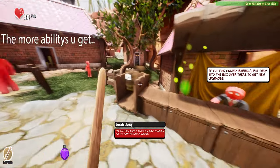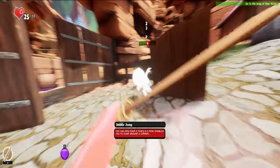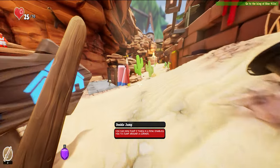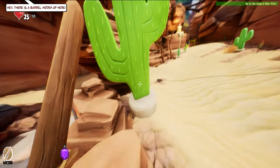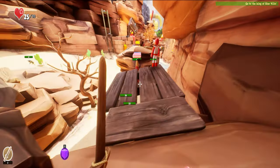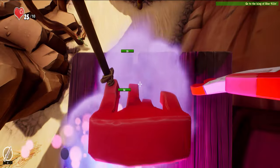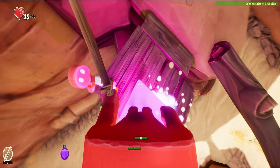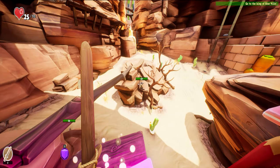Get more abilities and like this — you get too strong so the enemies become stronger too. Now we have double jump! Let's do the double jump here — we need to get up here. As you can see, here's a stronger enemy because I bought the double jump.